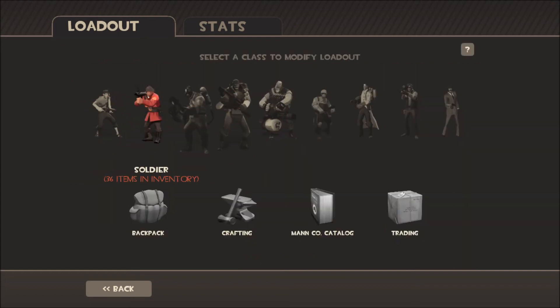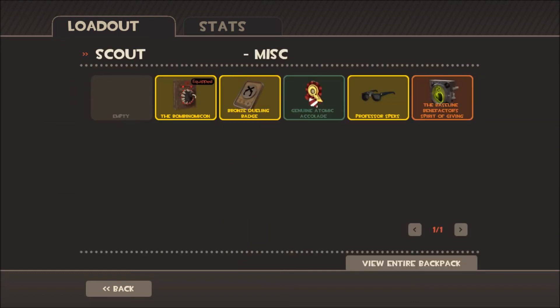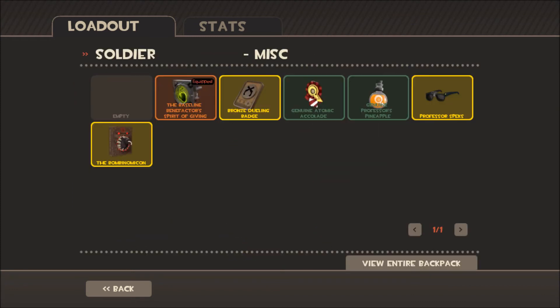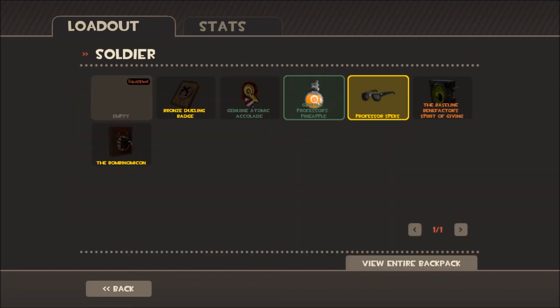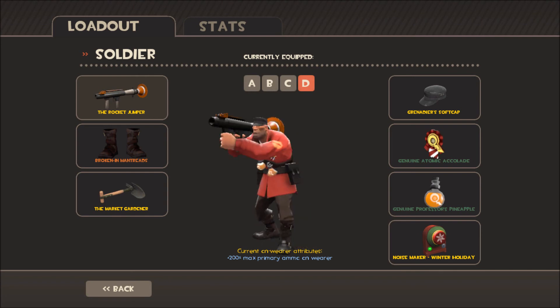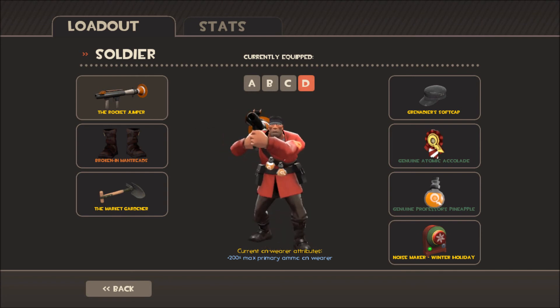That is a common one. We'll start with all the Atomic Accolades. There it is — looks the same on every class. And here are the Pineapples. They replace the bombs, so when you use your Equalizer taunt, you'll blow yourself up with Pineapples.